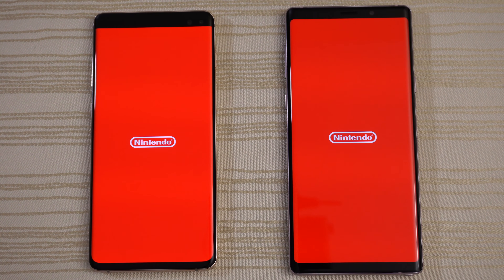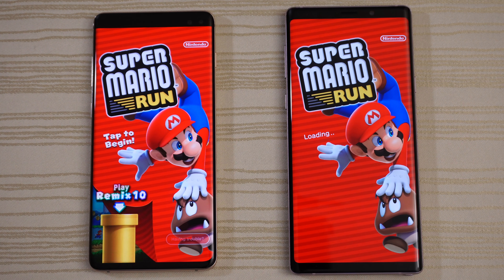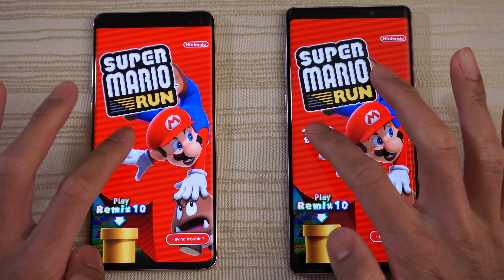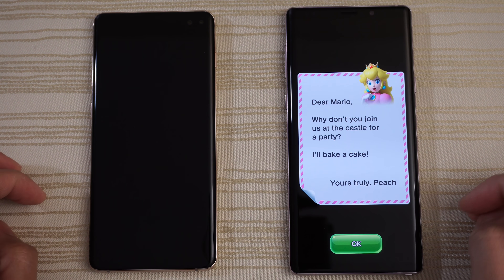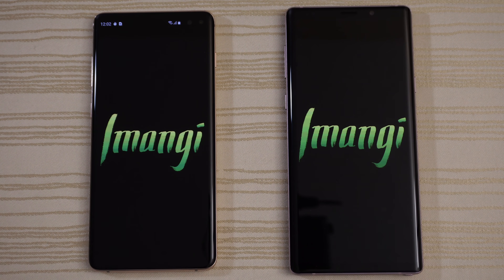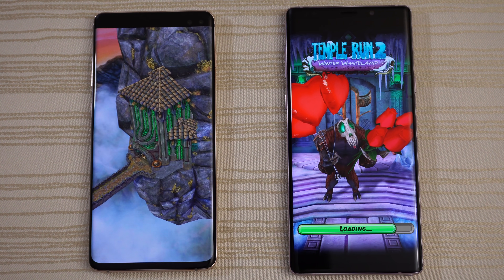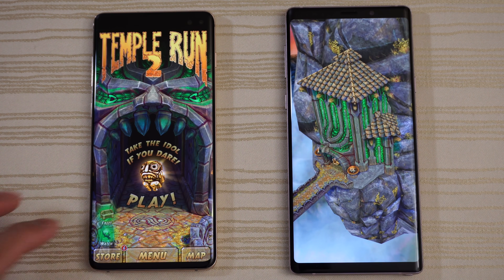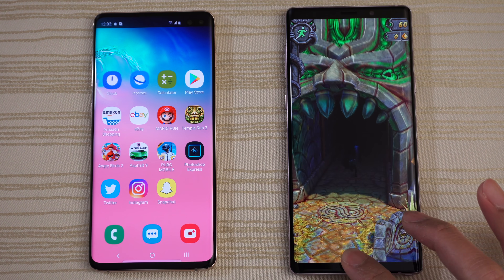Mario Run — loading on both. Giving this to the S10 Plus. Tapping to begin. Temple Run 2, Winter Wasteland — S10 Plus a little bit ahead. Going ahead and tapping to play on both.